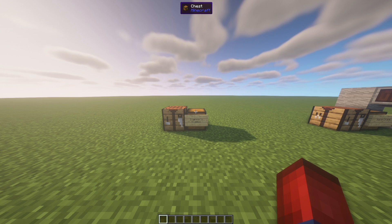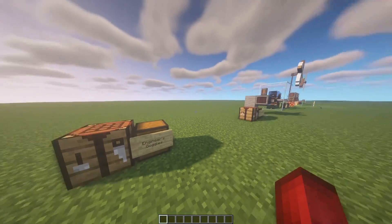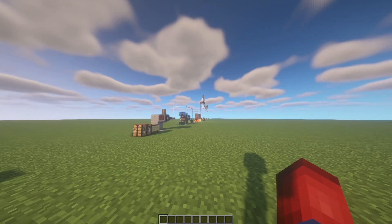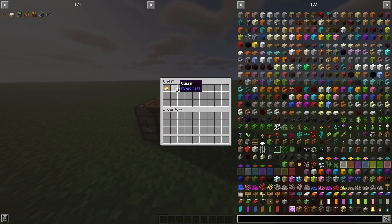Anyways, let's jump right into it. So the very first thing we're going to talk about are these engineer's goggles. These are going to be super helpful for looking at the differences between all of these different machines, and they're pretty cheap to craft. It's just two pieces of glass, a piece of string, and a golden sheet.